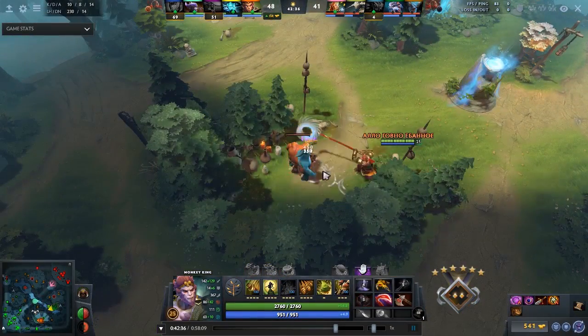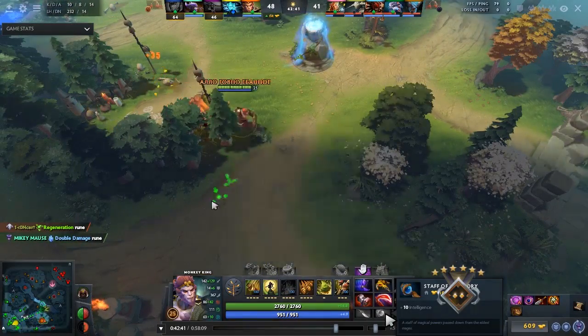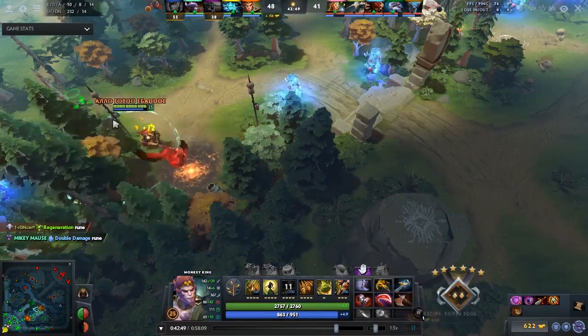Monkey King is going Aghanim's Scepter, and what's kind of weird about this is he's bought two of these items first. He has no buyback at the same time, and these item slots are literally doing nothing by having them in his backpack.